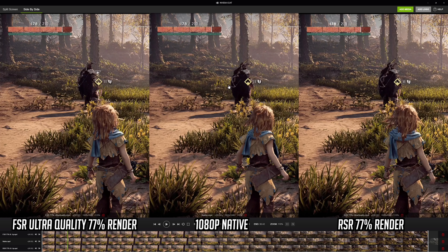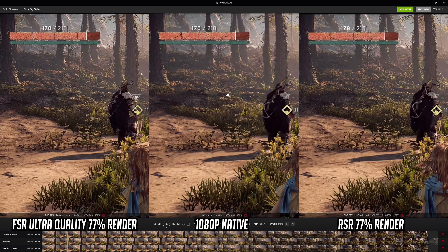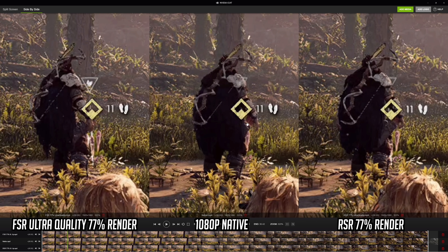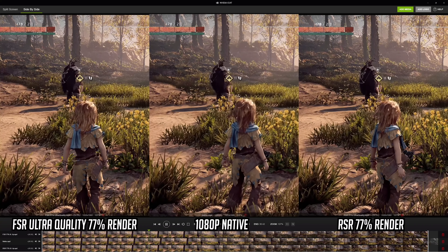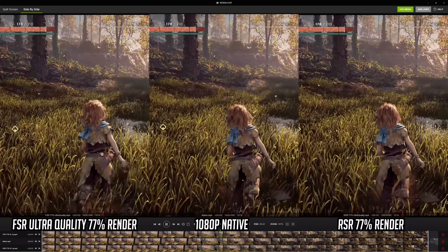So the HUD and UI are delivered at native resolution with FSR giving a sharper overall look. If we zoom in on the HUD elements in Horizon Zero Dawn, that is quite noticeable. These two images are both native 1080p for the HUD whereas RSR is being upscaled — you can see especially in the text where it says '178 out of 210' that definitely looks a bit softer. How much of a difference that makes in practice using a 77% render scale, I don't think is a massive deal, but it is noticeable if you go looking for it.